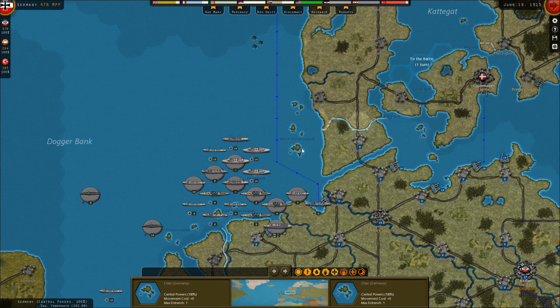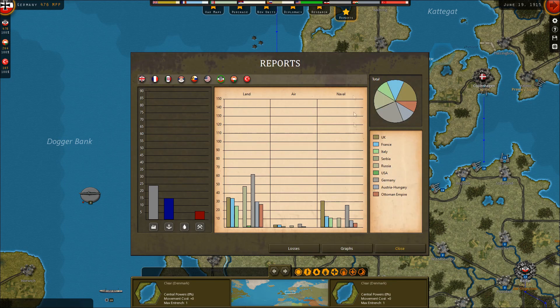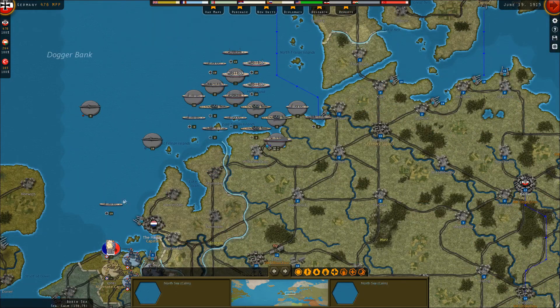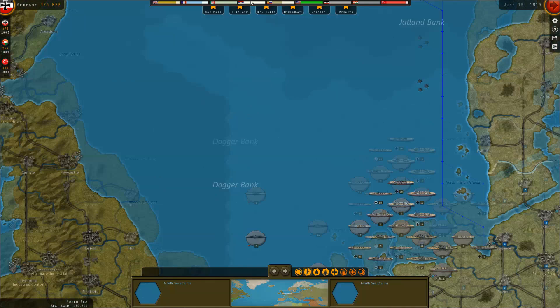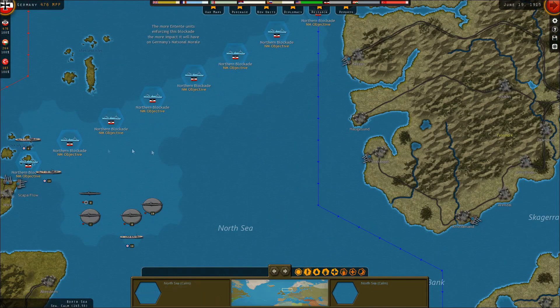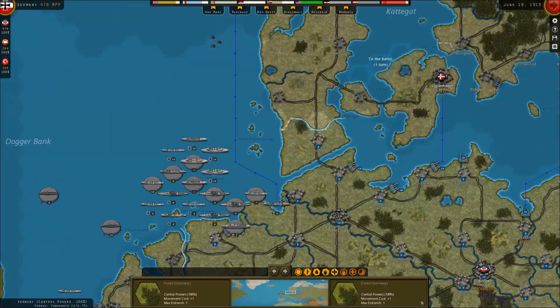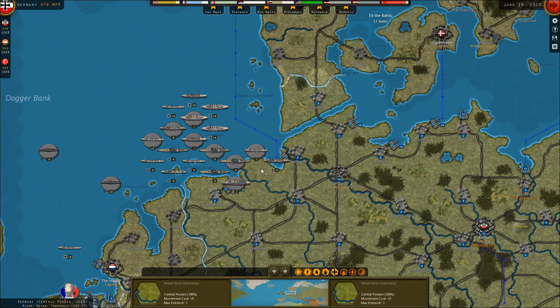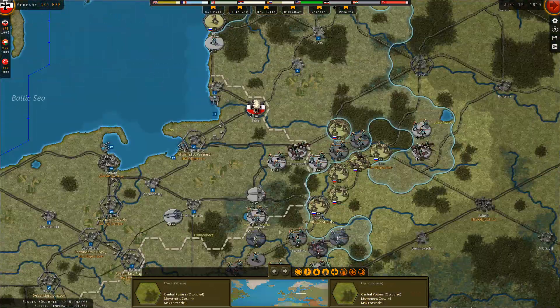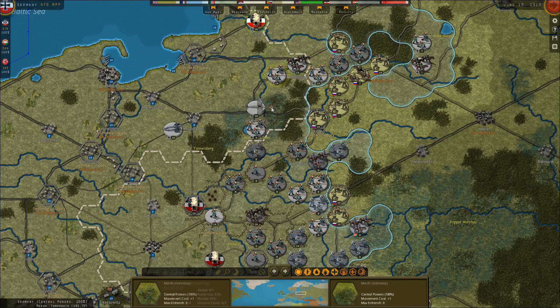Am I winning the sea? I would say no in the sense that the Royal Navy is far stronger than us — 31 to 26 is the current breakout — but that was a pretty big battle. We just sank a battlecruiser, a dreadnought, and a pre-dreadnought. That was basically like the Battle of Jutland if the Germans didn't lose any casualties. It was a pretty good result, I would say.